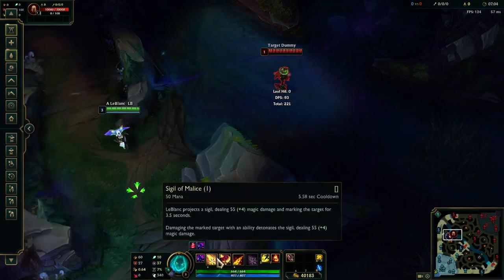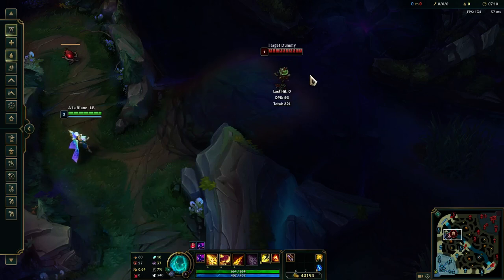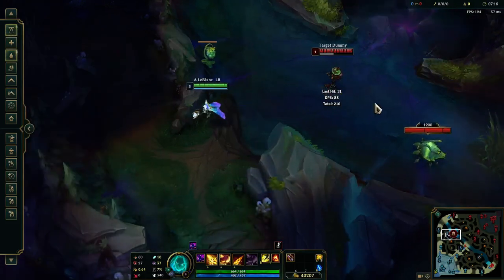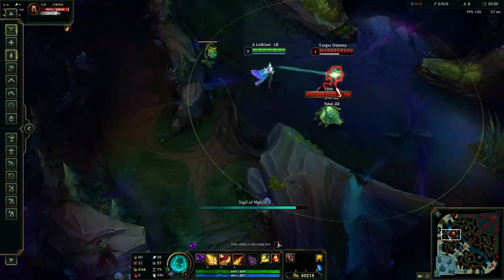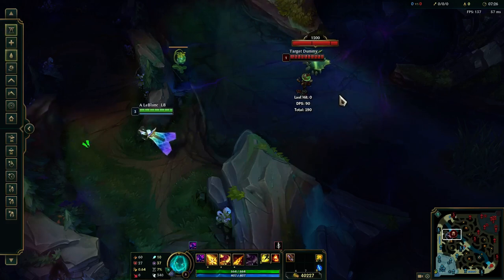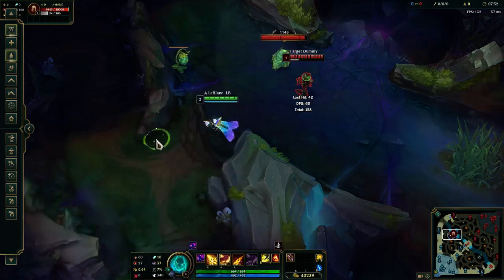The last combo at level three: if you're not in range to land E but you really want to land it to set up a gank assist for your jungler, you can do E flash and then Q, W. Another thing you could do is E flash and wait for the snare and then Q, W — because if you do that, then they can't flash your Q, W.